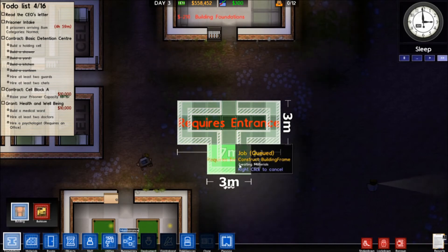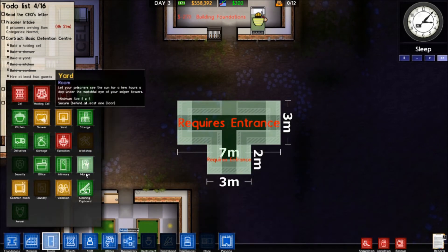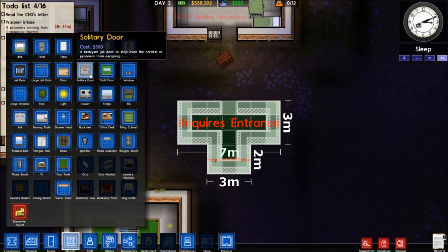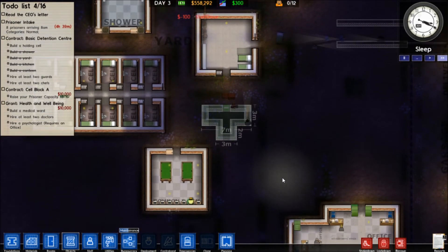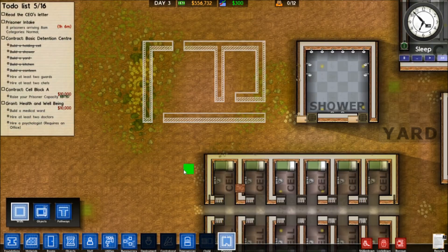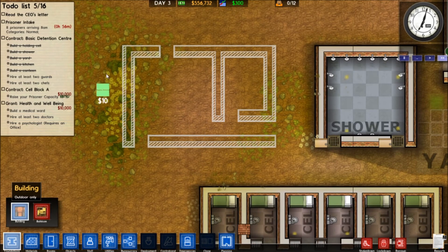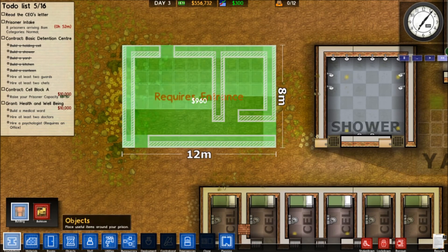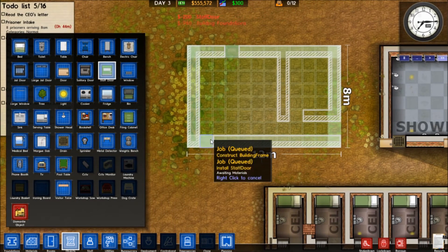Let's get this solitary off of running through. Add that, and we just need a door here. Let's put a staff door here. Entries here — that looks good. Let's build this quickly. A staff door for these areas.